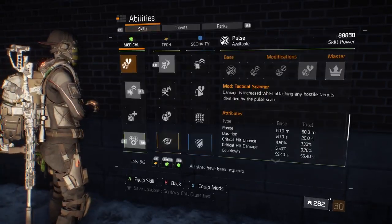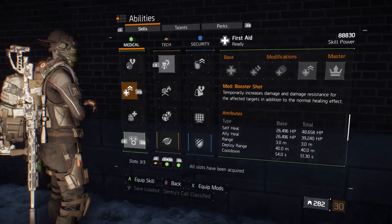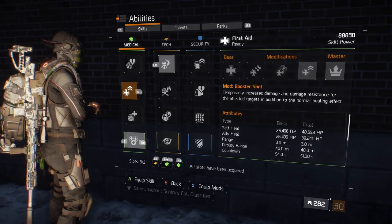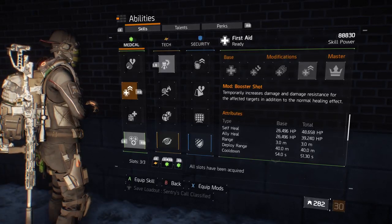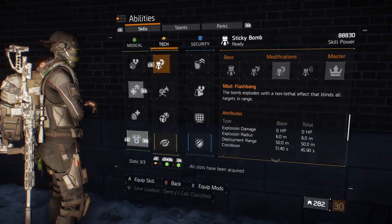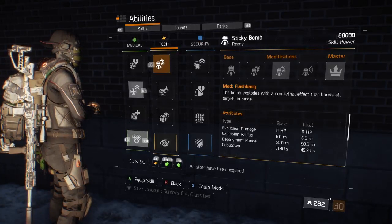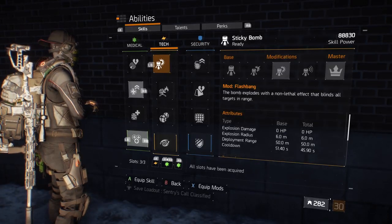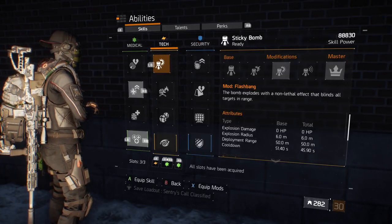As for abilities, first and foremost I've got First Aid with Booster Shot. When activated, this gives me 15% all weapon damage plus a bit of health. The second skill I use is the Flashbang Sticky Bomb mod — it's great for stun-locking groups of enemies or making suppressed ones stand up out of cover. The skill also procs the Distracted talent on the Urban for the 18% extra damage.